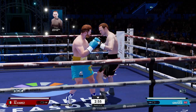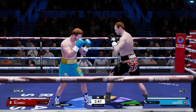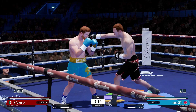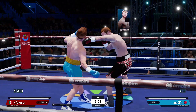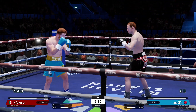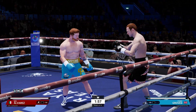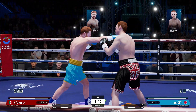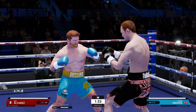Let's get a feel for this guy. He's going to definitely have the reach advantage. His bonuses are on straights and jabs, so we're going to want to try to stay on the outside, because straights and jabs don't work too well when you're fighting on the inside. His traits are telling me that he wants to be an outside fighter.